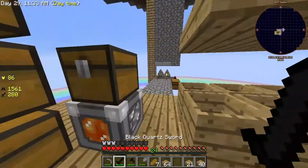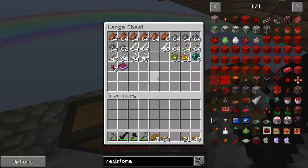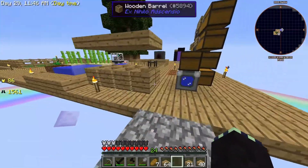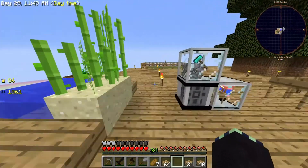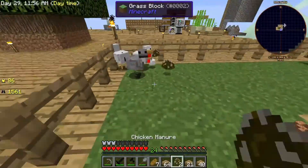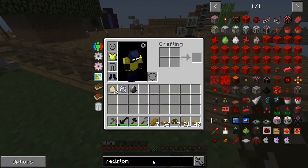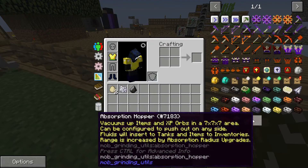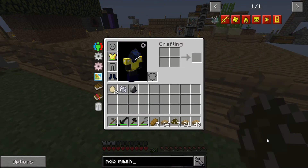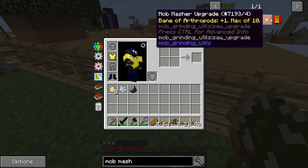Even though I don't really need a better mob farm, if I just put Cursed Earth in there and left it like this that'd be pretty good, but I'd want to get mob mashers — they're the same thing as these spikes, they just kill mobs really easily. You can upgrade them to do more damage, drop heads, and get looting — not by enchanting it, but through mob masher upgrades. There's sharpness upgrades, looting, fire aspect, smite, bane of arthropods, and beheading.